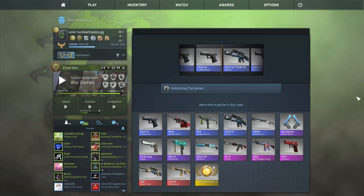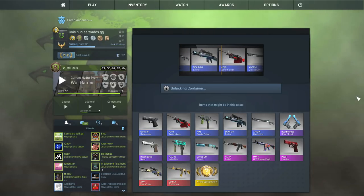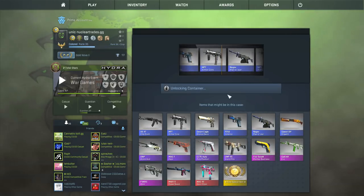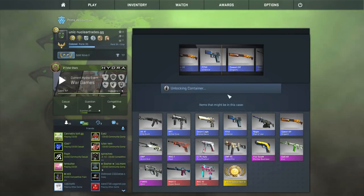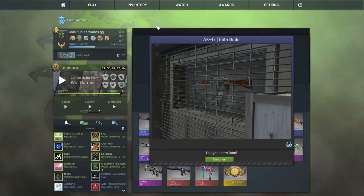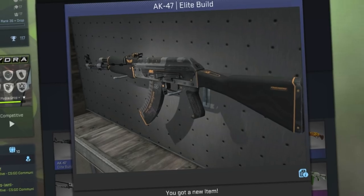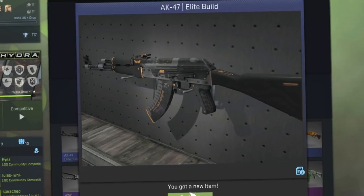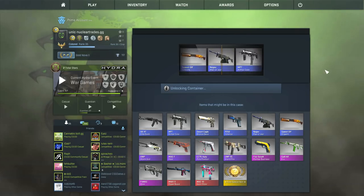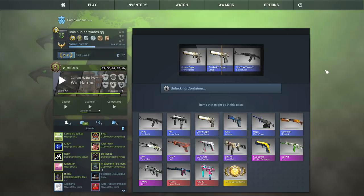Last Chroma case. Nice little M249 System Lock. Now we are moving on to the Chroma 2. I need like a knife in this video. What if I get like an M9 Sapphire or something lit and I can't trade it for a week? I'll still be thankful though - way more thankful than getting an AK-47 Elite Build. Last Chroma 2 case.